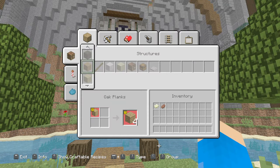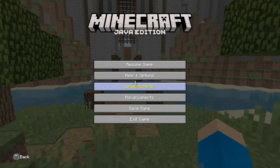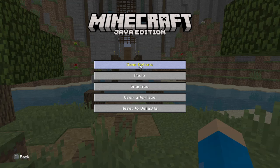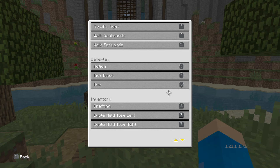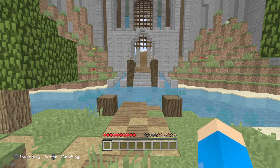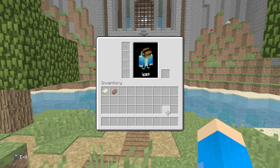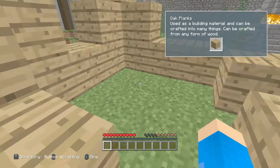How do you change the inventory keybind? I think I know why — E is probably bound to something else. The inventory bind was set to I by default, which I thought was interesting, like it's trying to be like old Minecraft. I can see here inventory/crafting is set to that. I'm going to bind it to the side button on my mouse because I don't really want to move my hand all the way over to the I key.